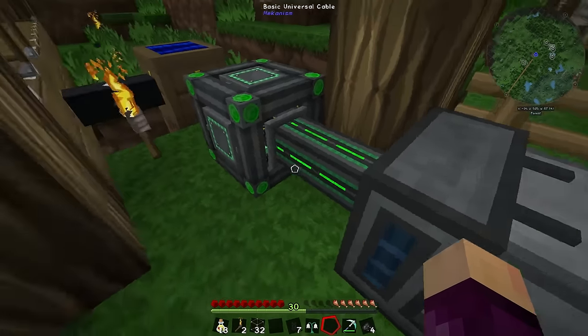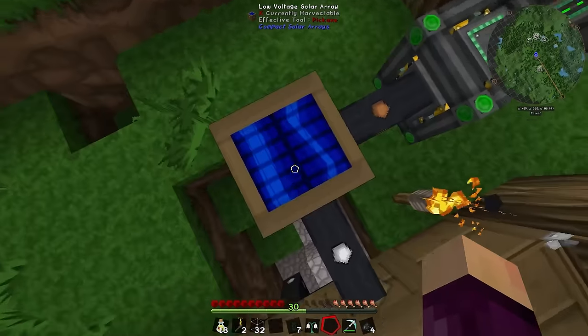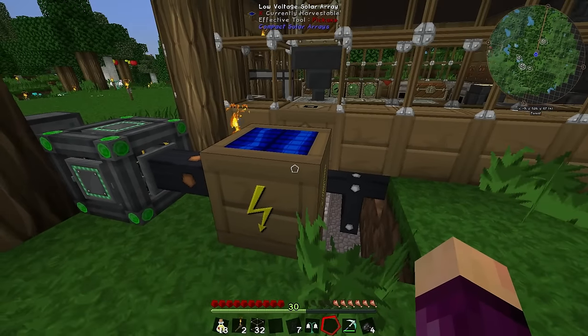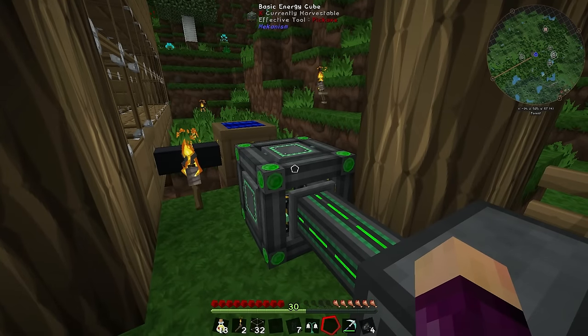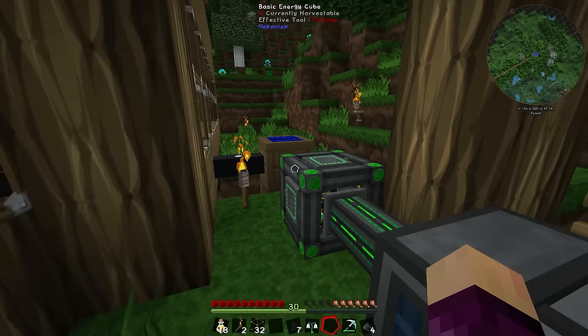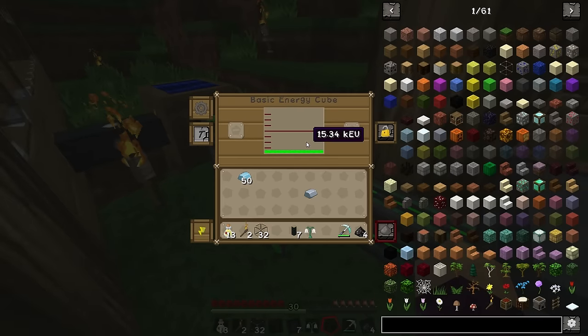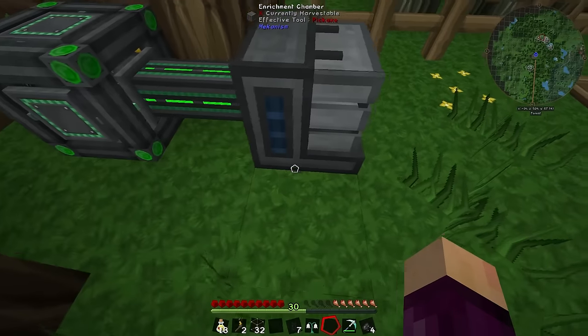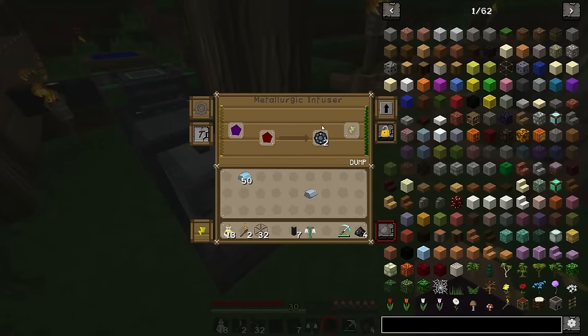I'm going to leave it displaying as EU for now. This is going to make it really easy to transfer power between different mods, because I kind of want to make quite a few power generation sources from Industrial Craft 2 and its add-on mods — and up until now there wasn't really an easy way to transfer that power into RF for the other mods that only use Redstone Flux. Forestry might use normal Joules but I think it accepts RF now — I'm not quite sure.